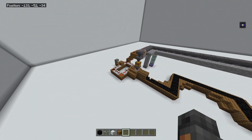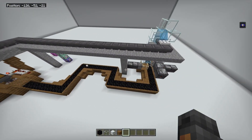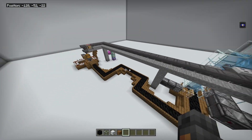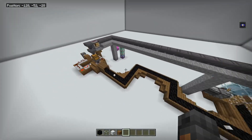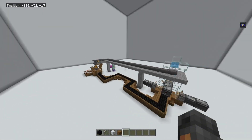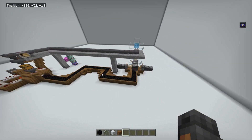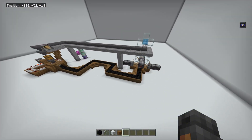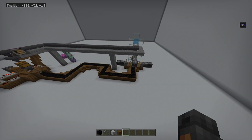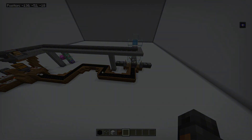That's really it for the conveyor belt — just those four commands. You can use this for factories, but obviously not for survival. If you want something like this for survival, just use water — it's the best thing you can do. But if you want it to look fancy, you can do this. I hope you enjoyed the tutorial. It's really simple — I know it seems like a long video but it's literally just those four commands.